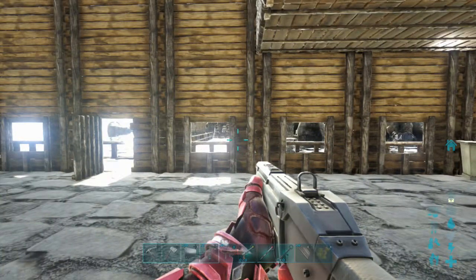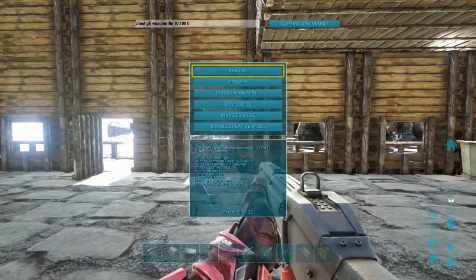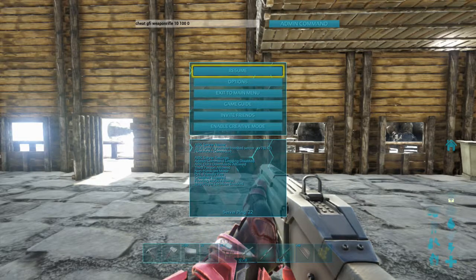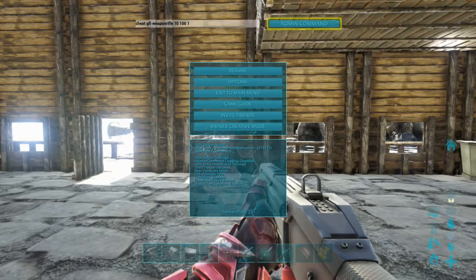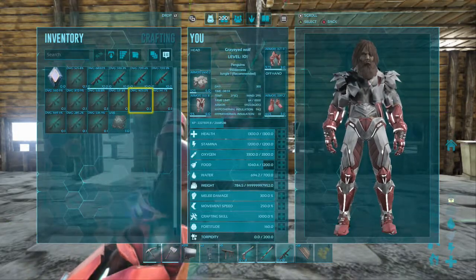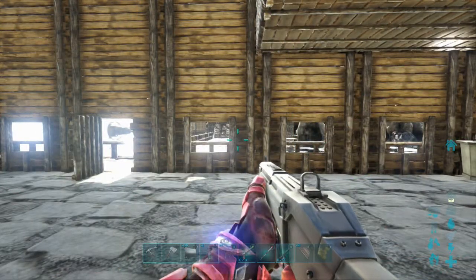To recap: cheat GFI weapon_rifle, then the quantity — I used 10 — then the quality — 100 for ascended — then zero for the actual weapon. If you put one instead, you get the blueprints, as you can see here. Thanks so much for watching!